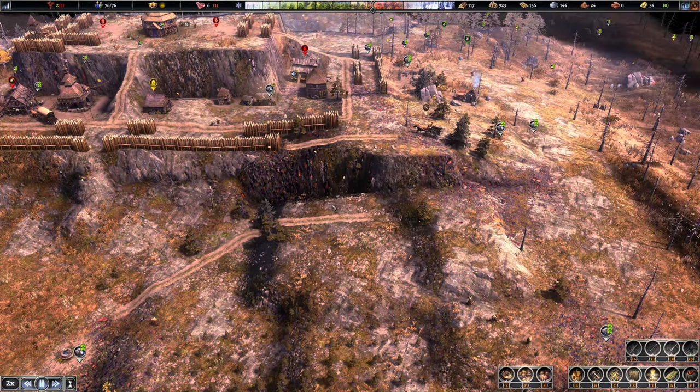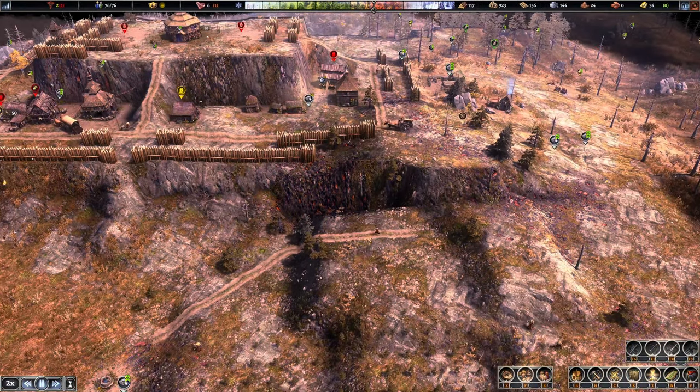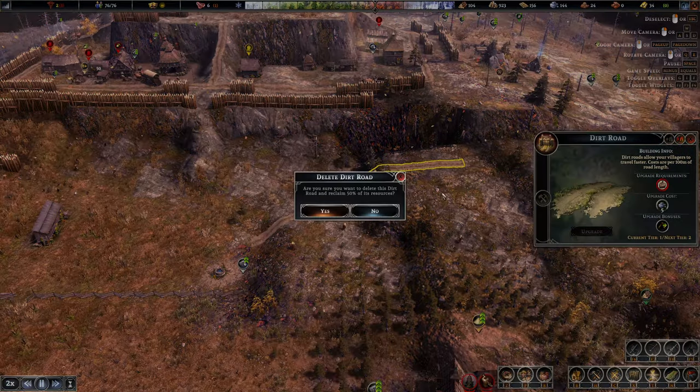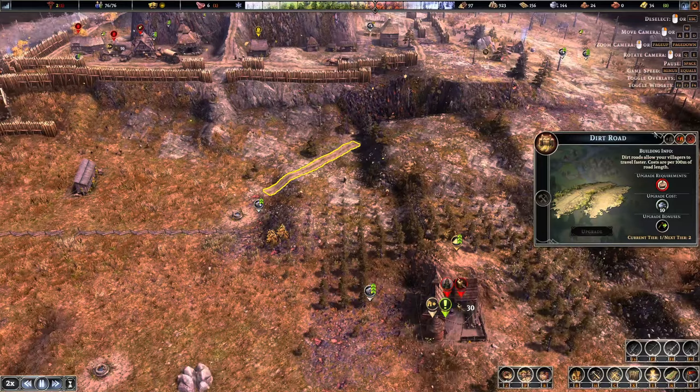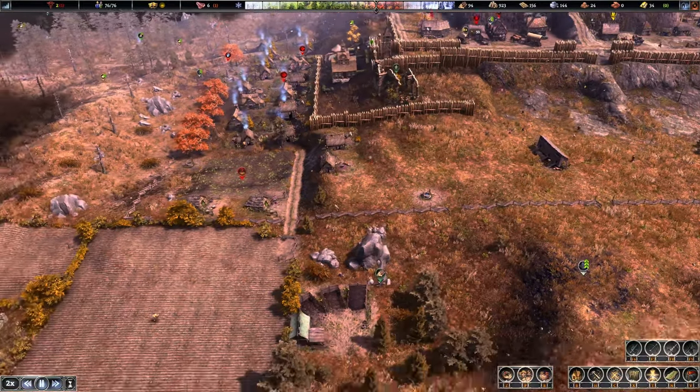They might actually increase food. Oh, look at that - it's a beautiful place for a well. Bonus. I'll do it right there. Shelter done. We can delete this crazy road. Delete these roads. All these roads go. Beautiful. Nice.